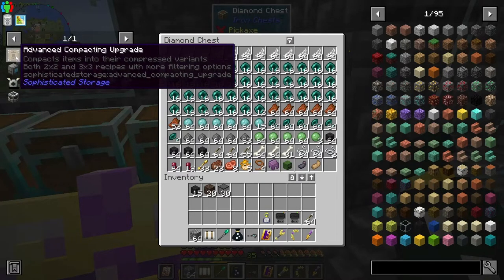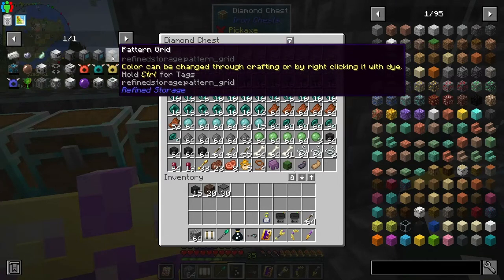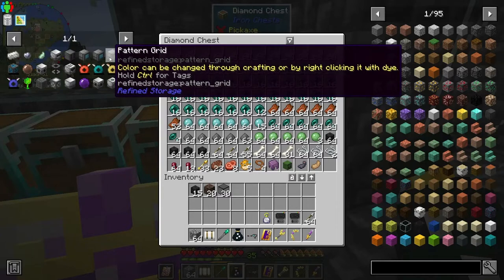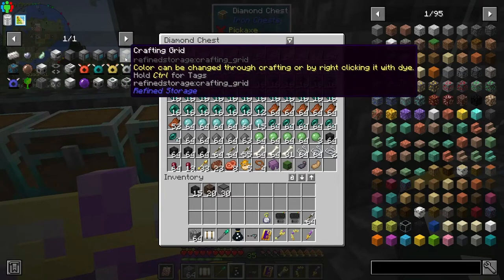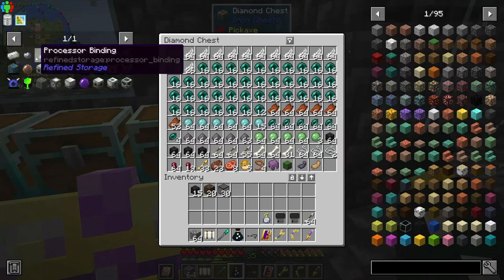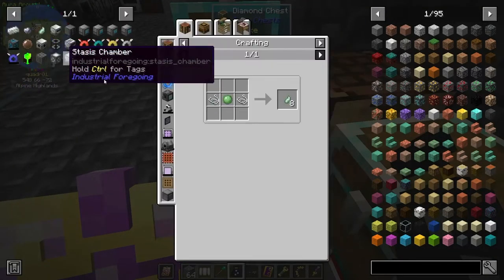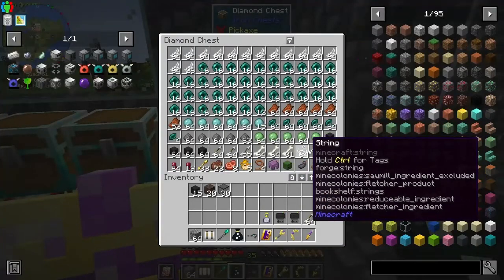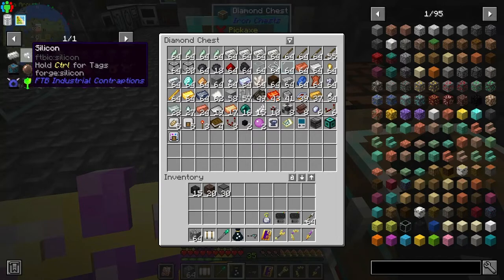This is to remind me about the advanced compacting upgrade which I already talked about. I put some of the things we're going to need together - some of these are just for ease of use, like the crafting monitor, crafting manager, and pattern grid. The pattern grid is technically necessary for automating stuff but not required just to store things. I made four stacks of the processor binding which is just string and slime balls - we have plenty of both.